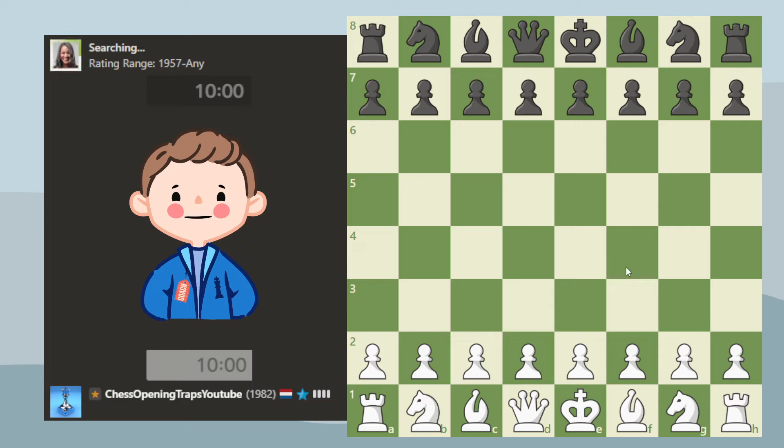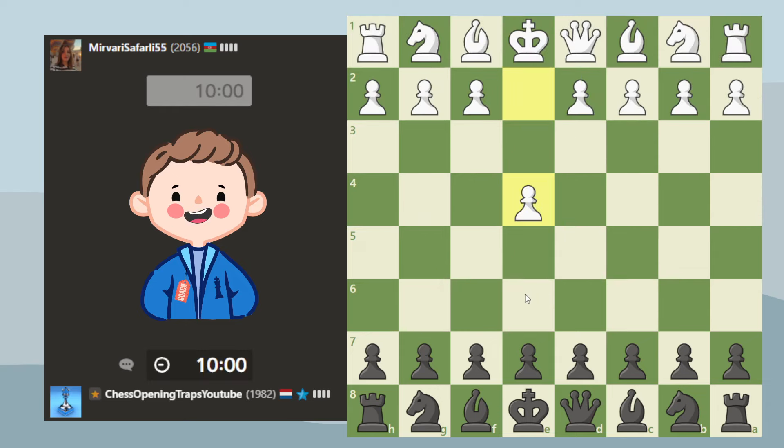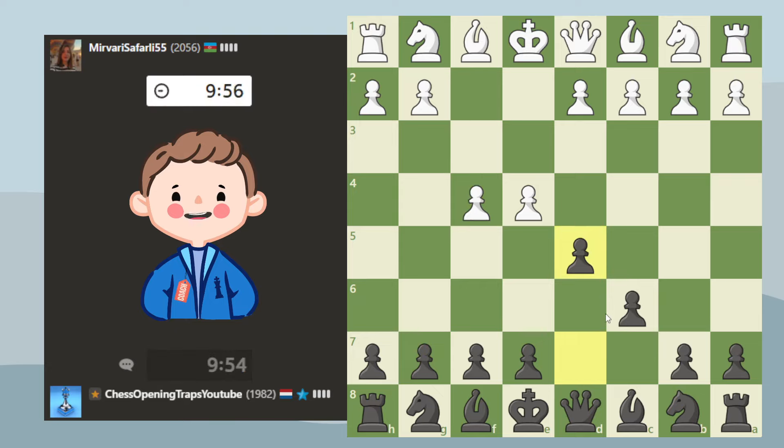Let's find another opponent and see what we can do. Against a 2056, which is gonna be a challenge, but I'm up for it. If I win I get 19 rating points, which would put me above the 2000 level, so let's see if we can do that.